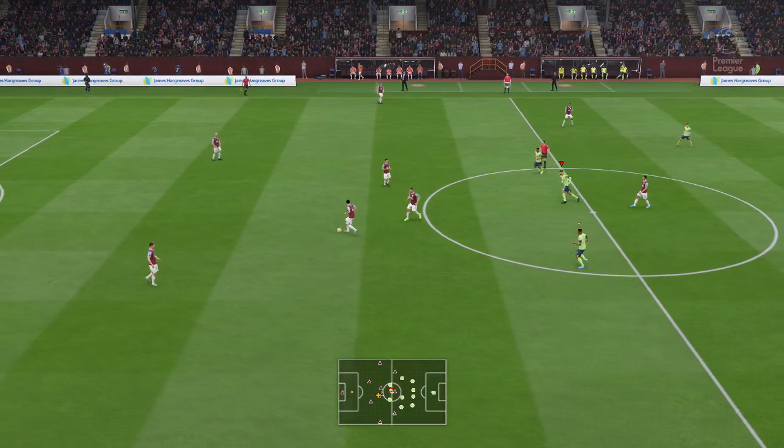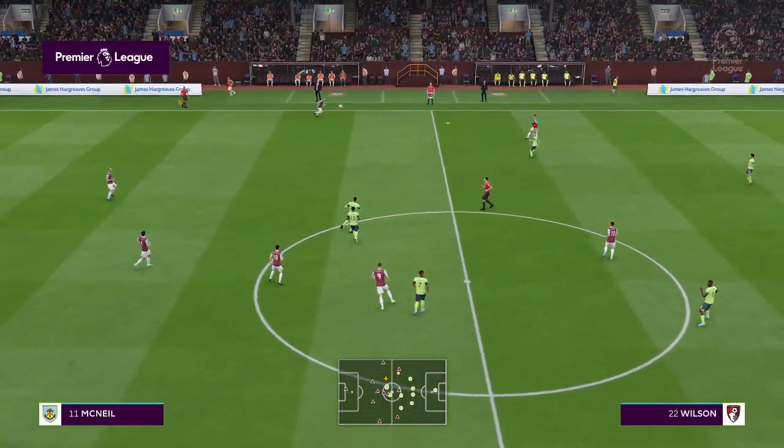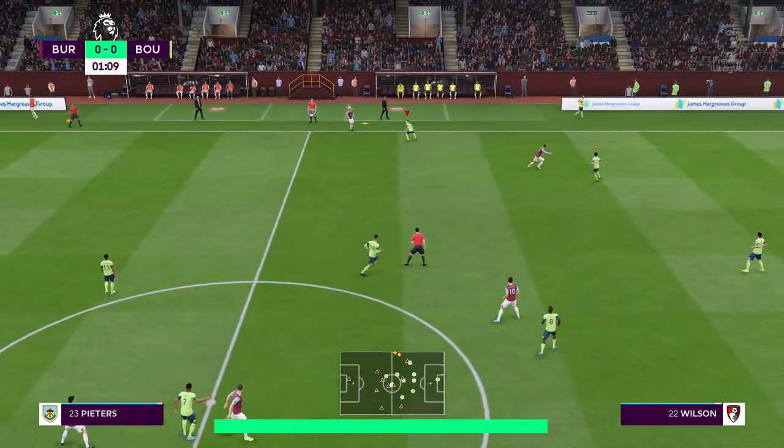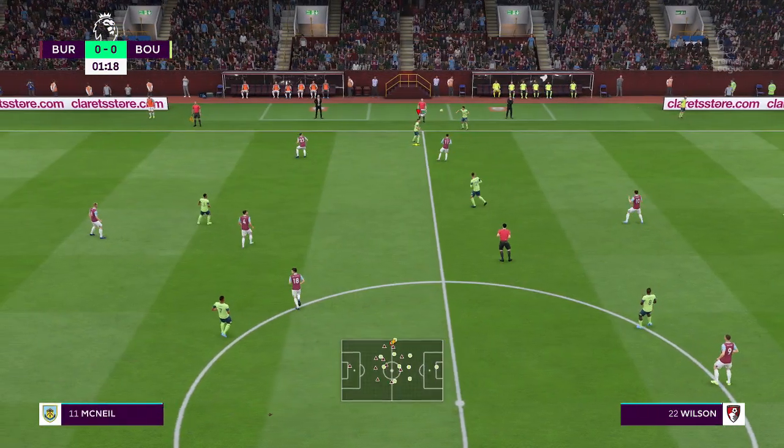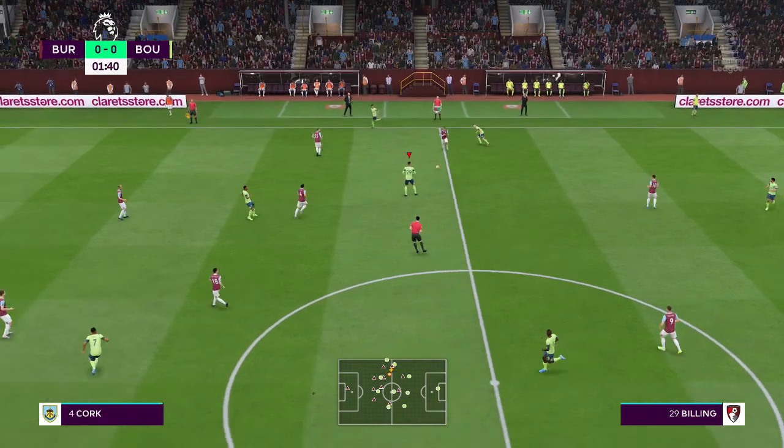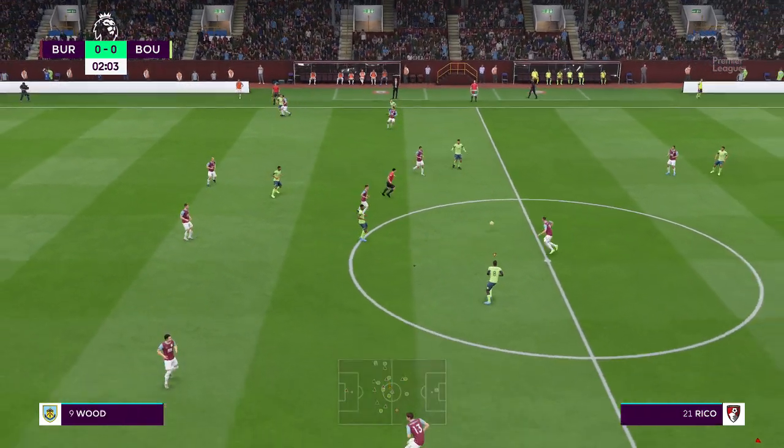And here we are, the start of the match. This is the Burnley line-up. In goal today, Nick Pope. Eric Peters starts with Matthew Loughton as the wide defenders. In attack, Chris Wood joins up front with Ashley Barnes.